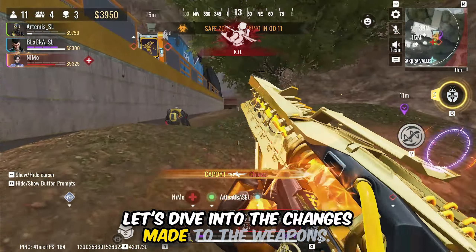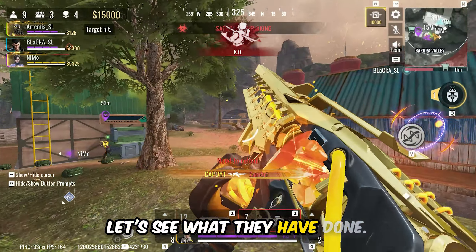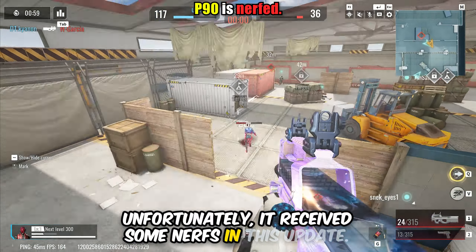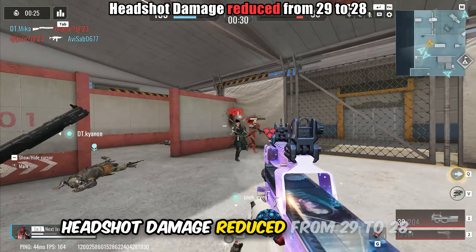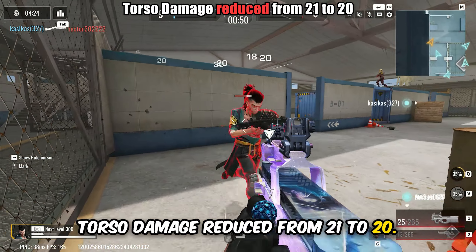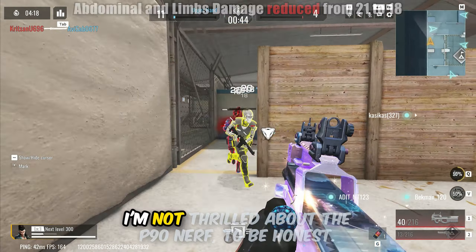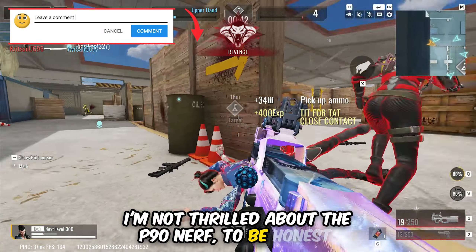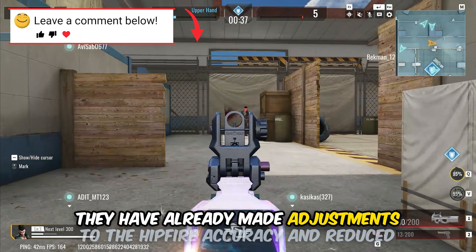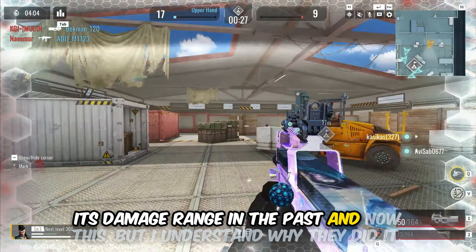Let's dive into the changes made to the weapons. These adjustments are crucial for improving gameplay and balance. First, we have the P90. Unfortunately, it received some nerfs in this update. Headshot damage reduced from 29 to 28. Torso damage reduced from 21 to 20. Abdominal and limbs damage reduced from 21 to 18. I'm not thrilled about the P90 nerf to be honest. I think it was fine the way it was before.